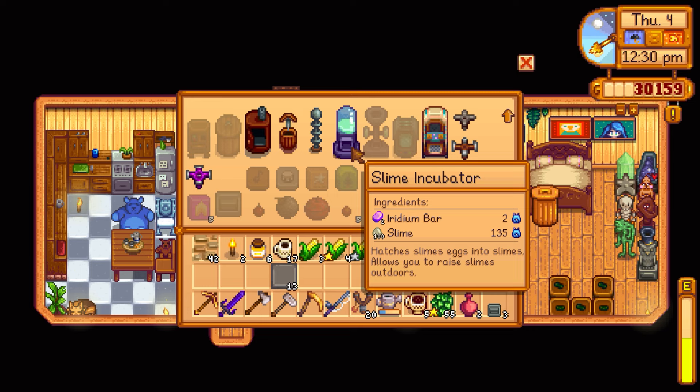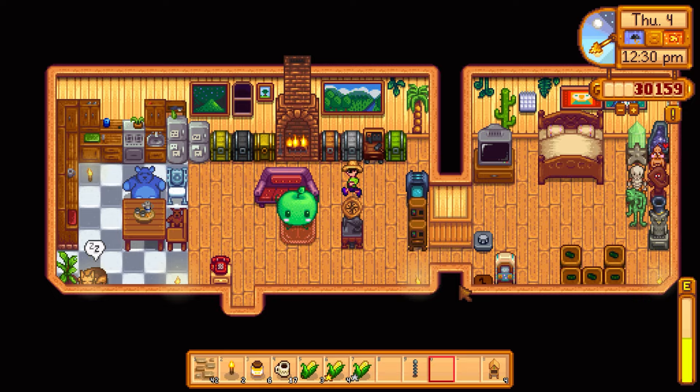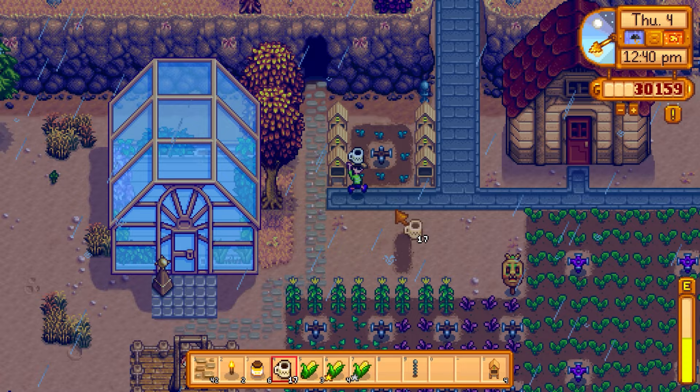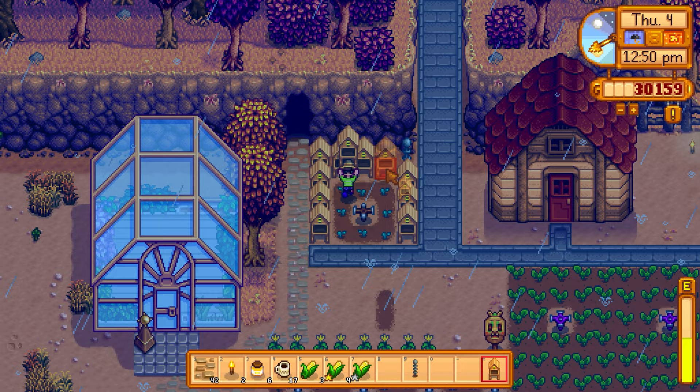Teleporting to place the bee houses. They are indeed called bee houses. Now we have a bunch of bee houses placed — apparently just one nearby flower is sufficient. Grabbed the triple shot espresso from the kegs. Heading to Pierre's shop. Some coal is done from the kilns.